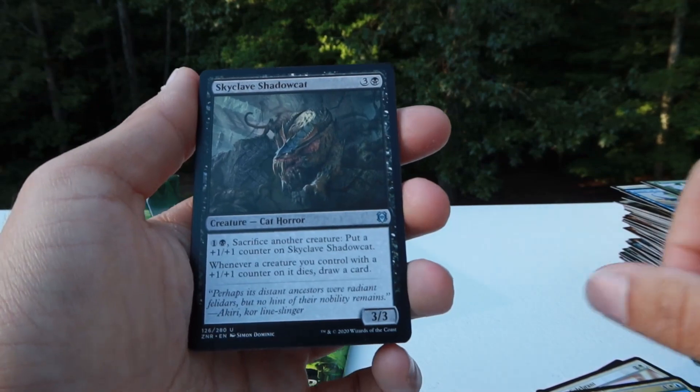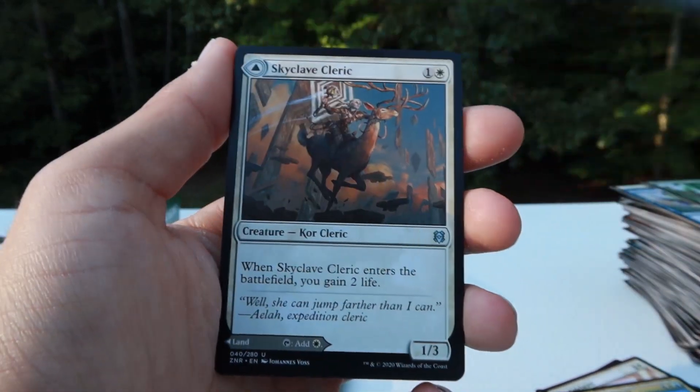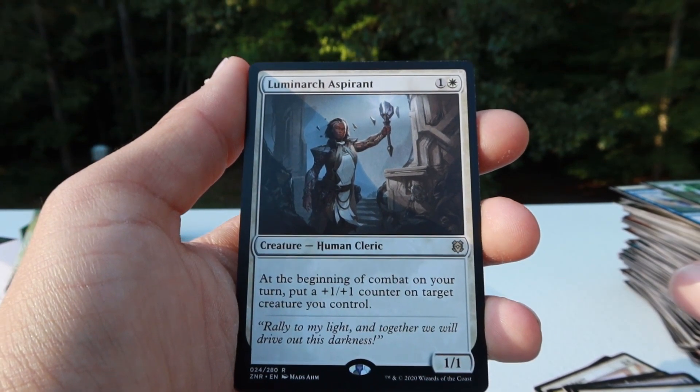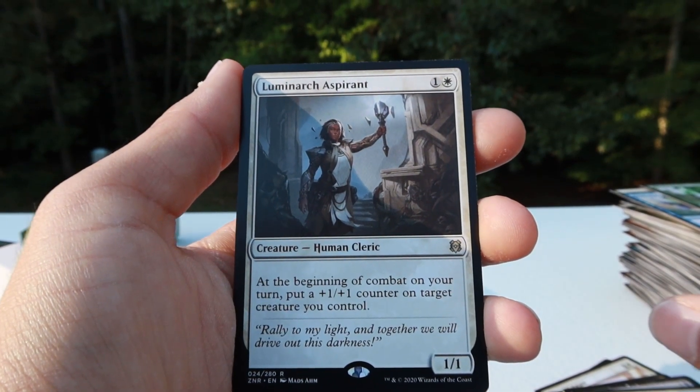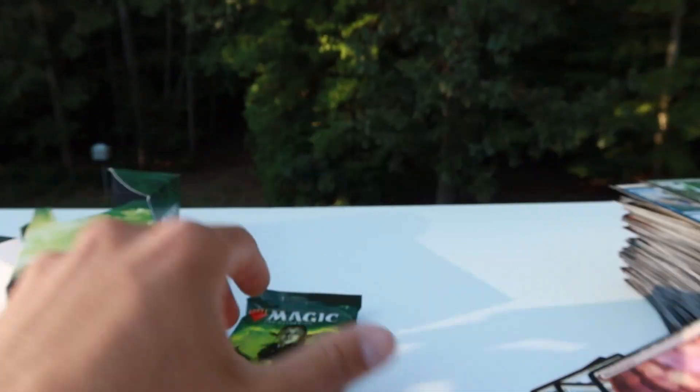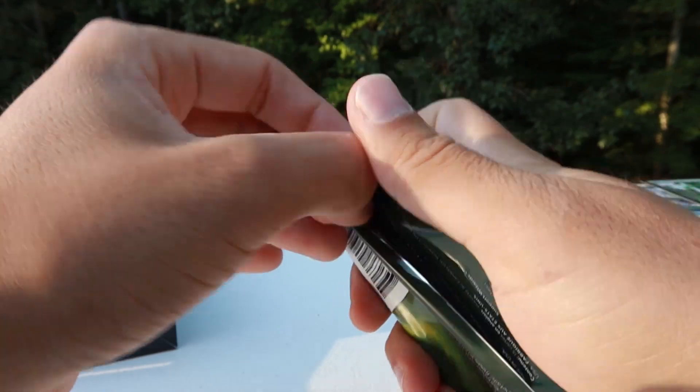Spoils of Adventure, Skyclave Shadowcat, Skyclave Cleric, and Luminarch Asperent — beginning of combat any turn. That's pretty good — my friend would like her in Atraxa, so I'm gonna put that aside for them.